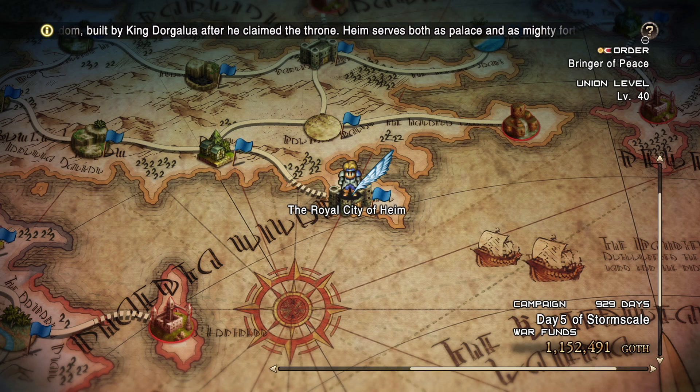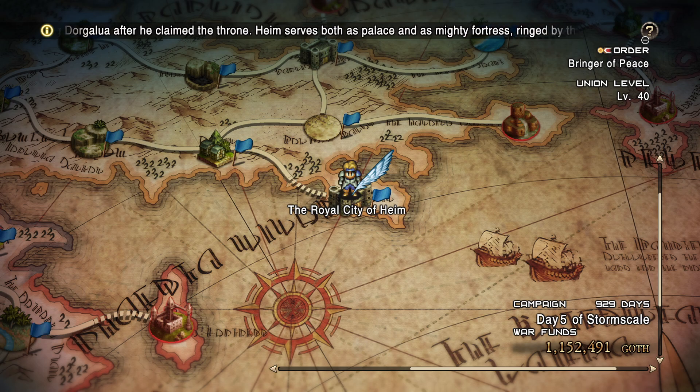Hello everyone and welcome to a quick guide on how to make money in Taxi Soccer. The real way is to go into Farampas Wildwood, but for those of you who want to make money really really fast and easily, here's a way.